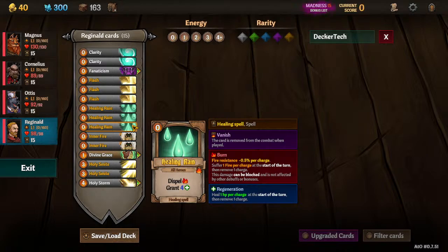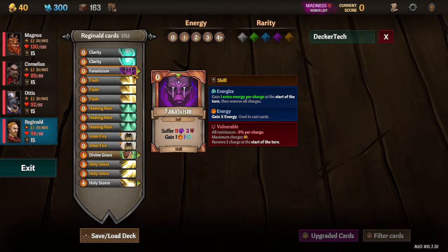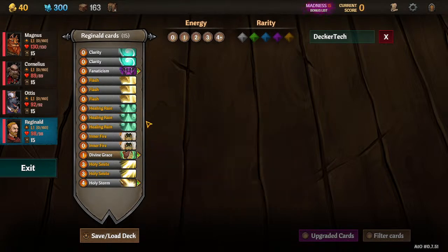Healing Rains — best card in the game. They vanish and they add regen. Perfect. Fanaticism: we're going to have three starting energy plus this two, so it's going to be five plus the two from Cornelius — that's seven. That's enough to cast a Smite and a Storm every turn or a double Smite. We're fine with our cost of cards here.